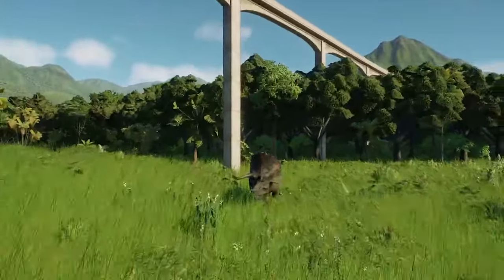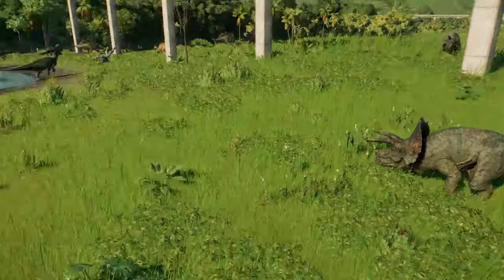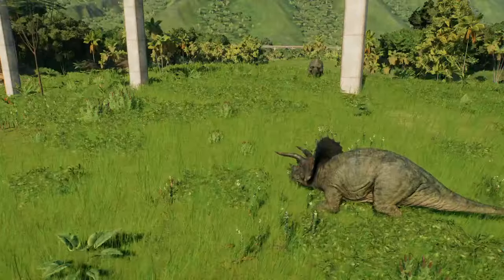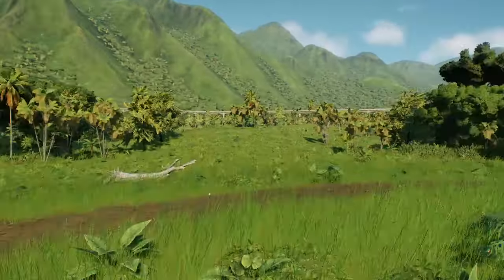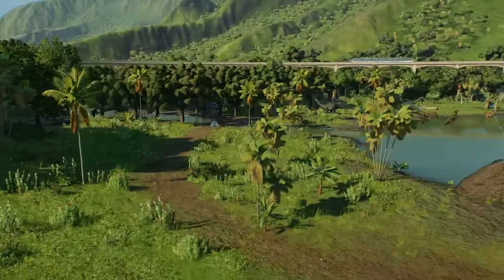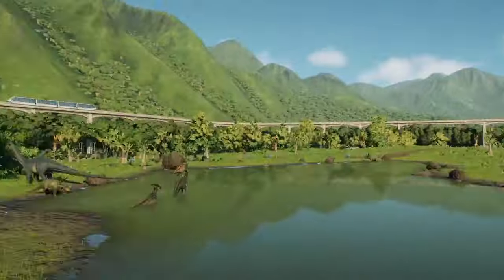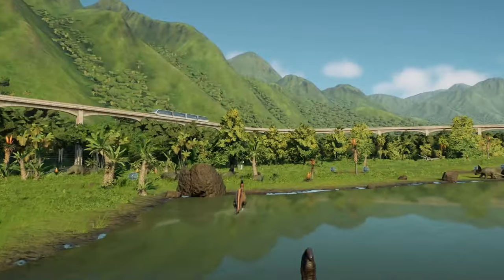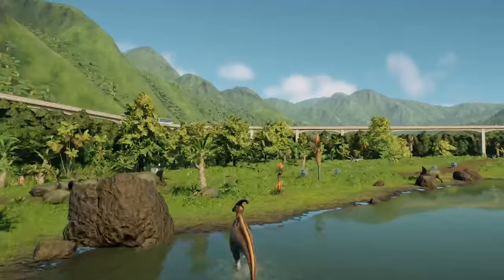We've also got some Triceratops, trying to make it look more like the Jurassic World Triceratops seen in the film. All the herbivores have free range of this habitat. We've also got Sinoceratops with some Stegosaurus, a Apatosaurus, a Brachiosaurus herd just chilling out together, and some Microceratus have even spread out away from the rest of their group.